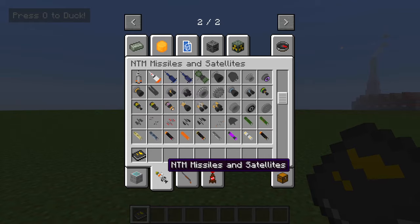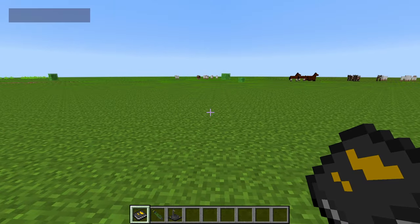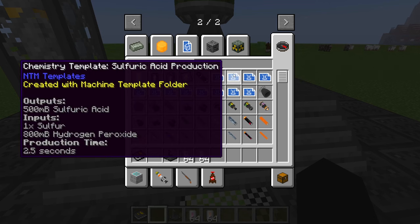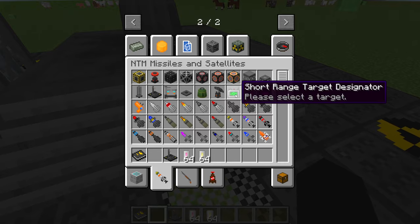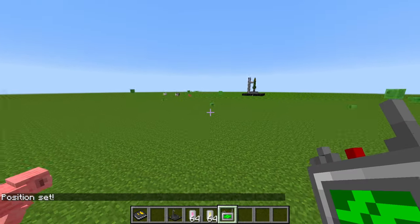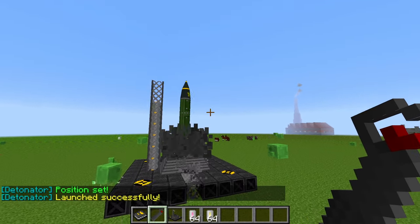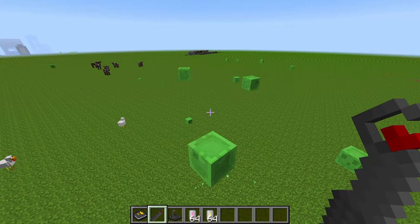To get this to work, go to the NTM missiles and satellites. You can make it yourself but I'm just going to place a large launch pad and put the rocket in. Hover over it — fuel type is kerosene and peroxide. Add kerosene, then peroxide, then a battery. Place them in. It fills up. Then you need a short-range target designator to tell it where to go. Right-click to set position, place it, then search up detonator, go in the middle, crouch, right-click, and you're ready.